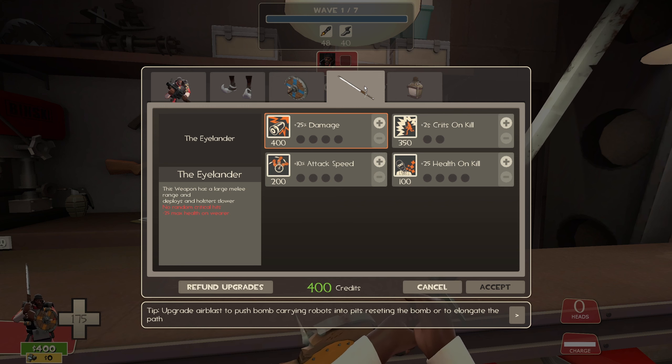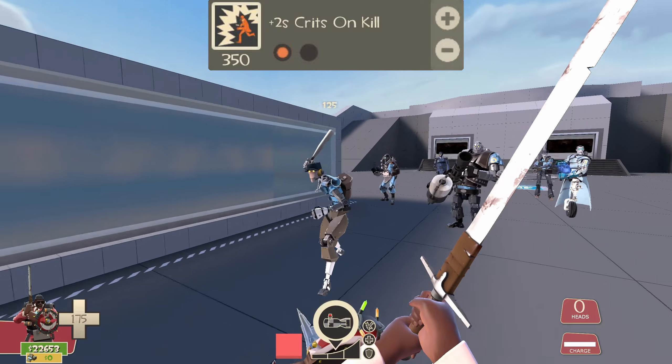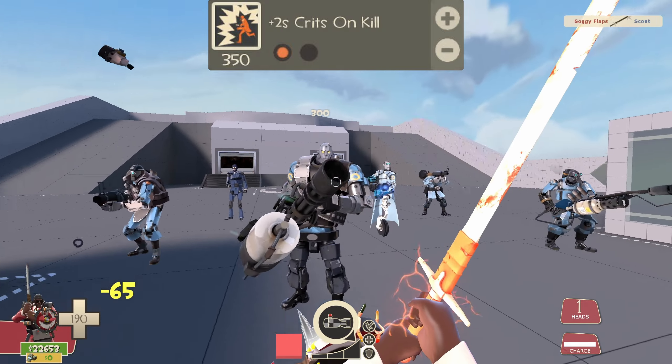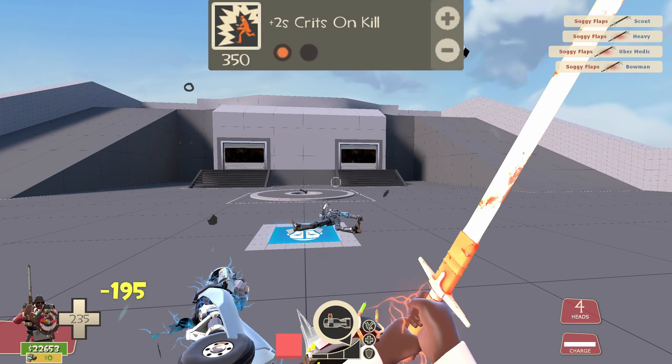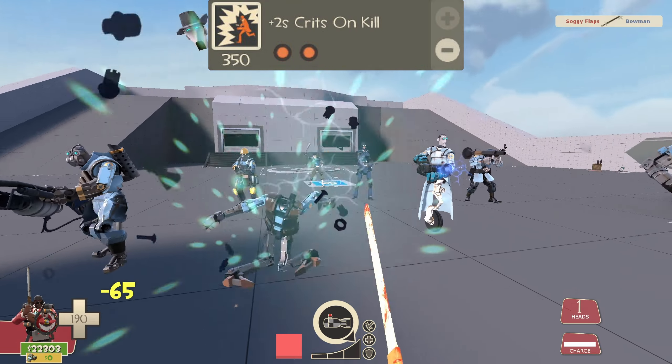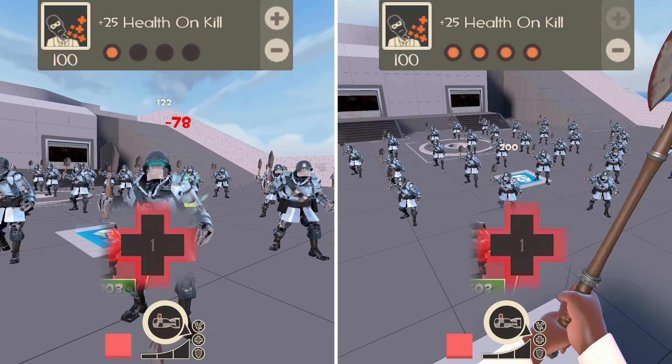Now that we've covered Demoknight's available weapons and which are the best to use, we can discuss his upgrades. Demoknight's swords will come with damage upgrades, which only show if you equip a shield on Demoman. This upgrade is important to his kit but can actually be a money trap in waves where upgrading it won't really make a difference. Crits on Kill is a unique upgrade available to Demoman and also Spy. Each upgrade grants 2 seconds of critical boost, up to 4 seconds total. For Demoknight, this is the most essential part of his gameplay in MVM and must be purchased first before anything else — without it his damage output drops extremely hard.